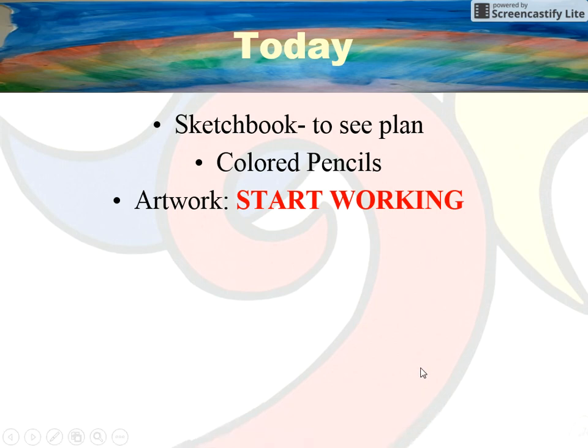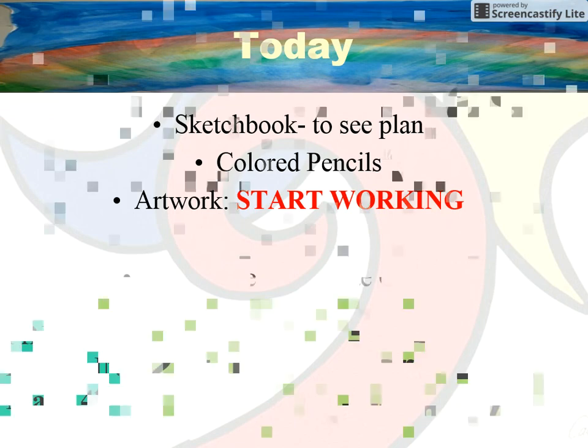Welcome to our class. This is day two of working on our unit for formal order. You should have your sketchbook out to see your plan, you should have your colored pencils, and you have your artwork and you're working on it — working in colored pencil on the white paper. So keep going with it. I'm going to go over some basic information; listen and look up but keep working.